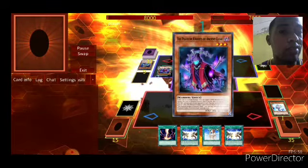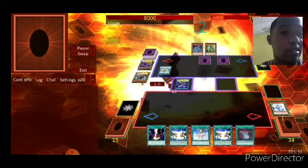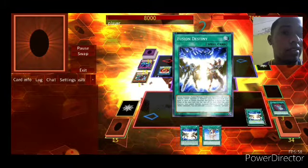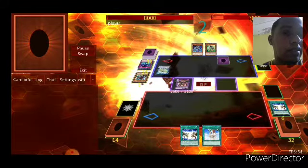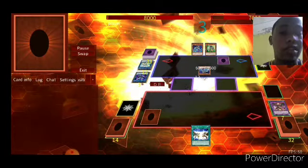Leviair the Sea Dragon — bring back Appaloosa for three negates. Board looks pretty stuck. Raigeki — God, I love that card. I saved the Chalice in hand because it's a Quick Play, so anything he tries on his turn I have the Chalice to try to stop him.